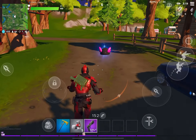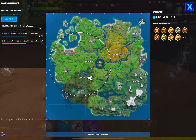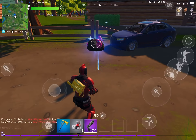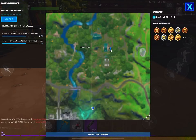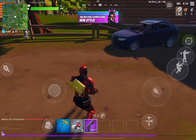For the Shadow team, go and collect it — it's over here in Weeping Woods. Most of the people are with Shadow, so thanks a lot. If you're with Shadow, hit that like button. So this is the location for Shadow, and that was the location for Ghost.